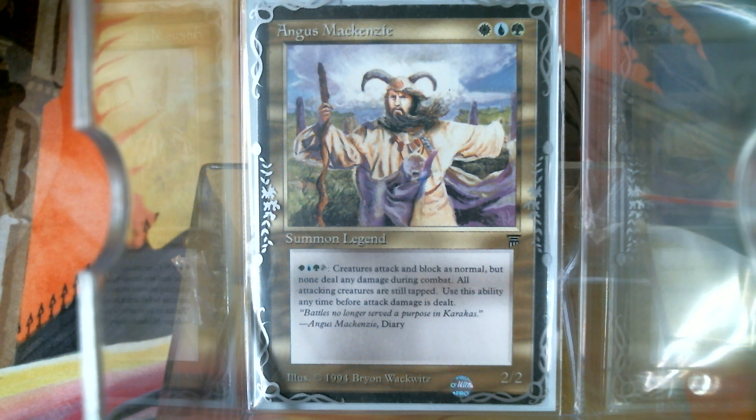Clue tokens, tokens of any kind. I mean, there again, I could just do white-blue-green good stuff. I can understand the enchantments, because that's where most of your good enchantment cards live — in those three colors — especially since C18.